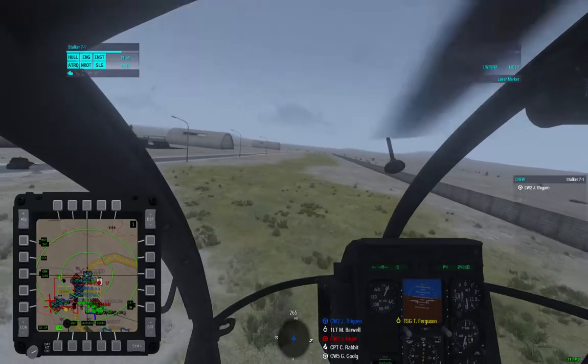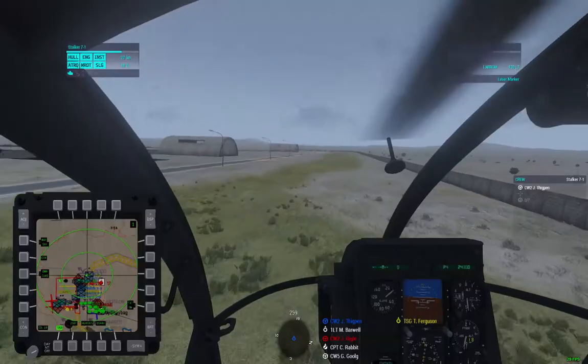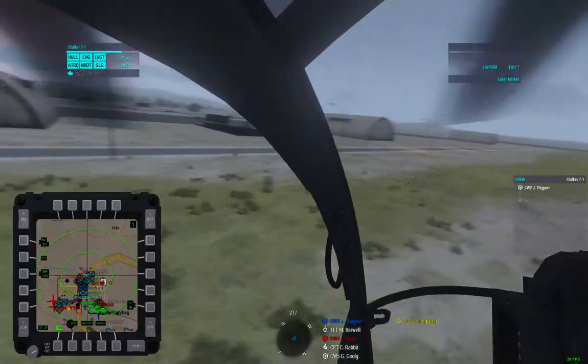Copy, I'm tracking, I'm moving that way. Smoke will be purple on the deck. Okay, Star 7-1, your controller is Phoenix — he's over there right now.